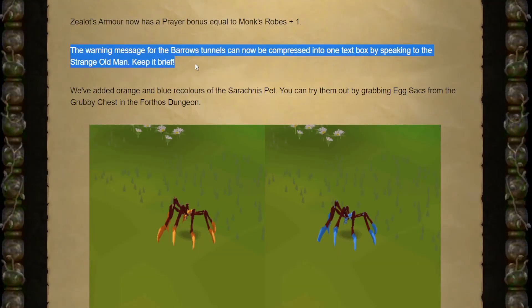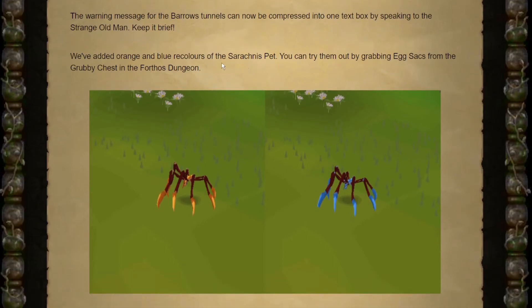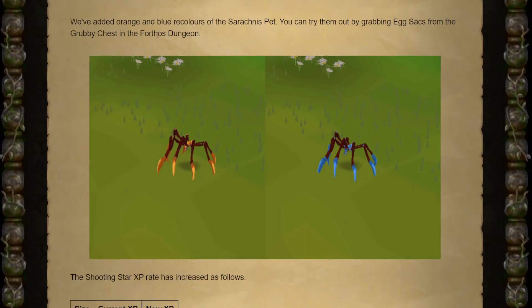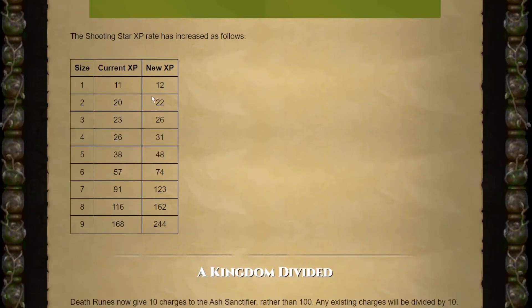They're going to make it so the warning message when you're going into the crypt only requires one click — you hit space and immediately go in. It's not huge but it's nice and convenient, because I don't need a warning every single time. Really cool are these Serachnos pet recolors — you can now get them as a drop from Grubby Keys. I've mentioned before that I definitely want to go back to Serachnos, either for the pet or the jar. Shooting Stars give a little bit more XP now. I really wanted to do Shooting Stars for a long time, but I wanted to wait until I had the Dragon Pick, which we don't have yet.